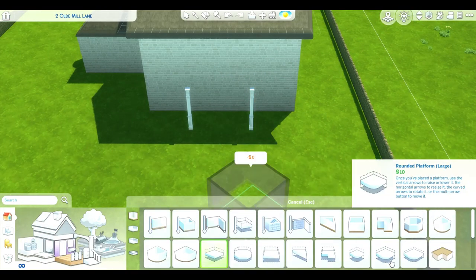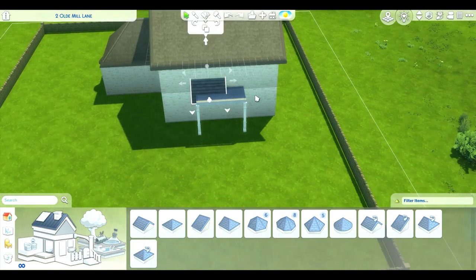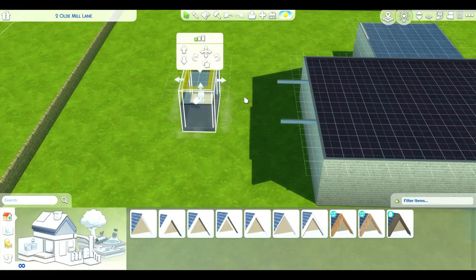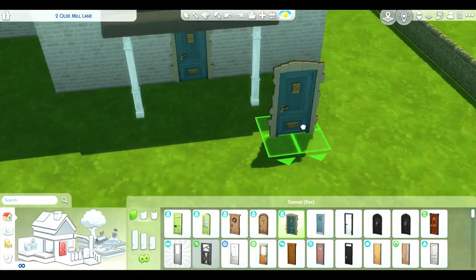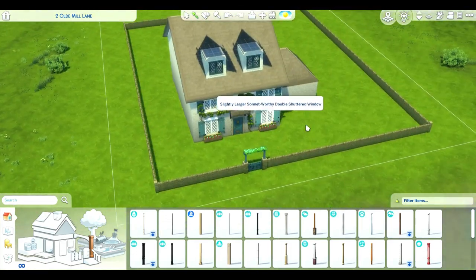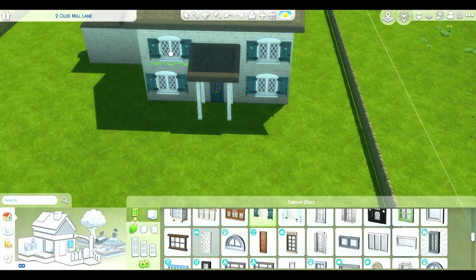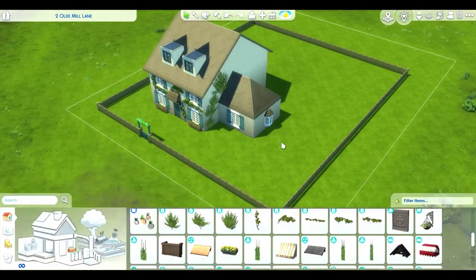We had to get rid of those and install straight metal doorstops instead. We still have a couple floating around the house that he hasn't found, but at his repeated favorite locations we had to remove them. I think that's a common thing with cats — you buy them all these toys and then they want to play with the doorstop, or the box the toy came in, or your blinds. I had a cat one time that would lick blinds — not bite them, just lick them.